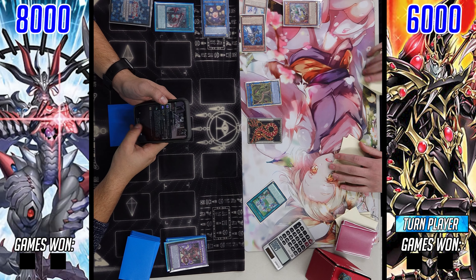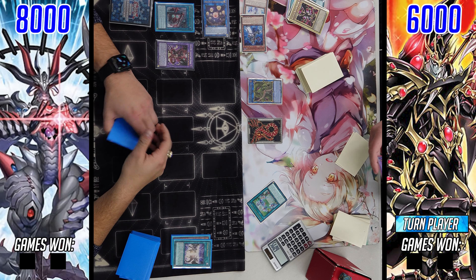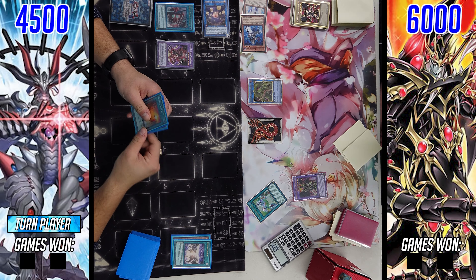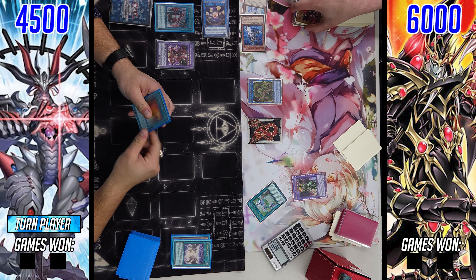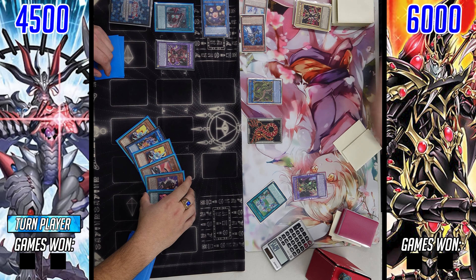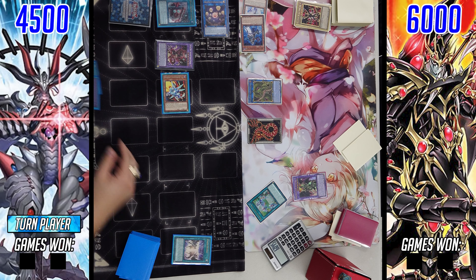Two monsters still left on the board at the end of the day, so that leads to Anaconda. There was a cut in the video here because our Dragon Link player tried to Imperm the Anaconda even though he had Boot Sector on field — they're just correcting the game state. The Invoked Trickstar player was able to swing in for 35, dropping his opponent down to 45, then passes turn. Draws the Ravine for turn, Enforcer comes back in Standby Phase — everything is fixed. He just forgot he had a Field Spell on his board and could not Imperm there.